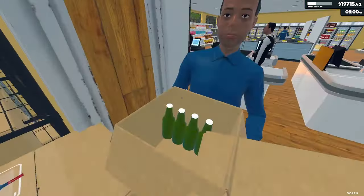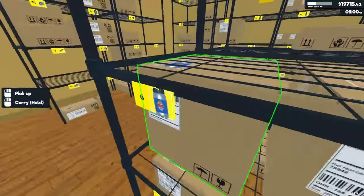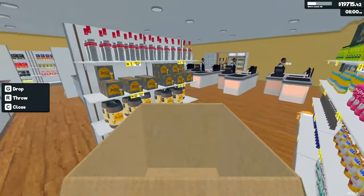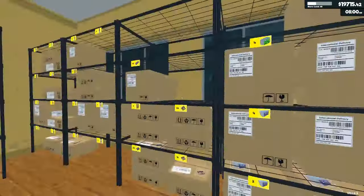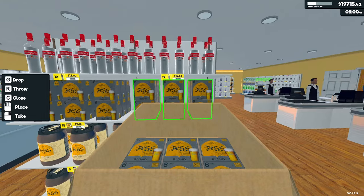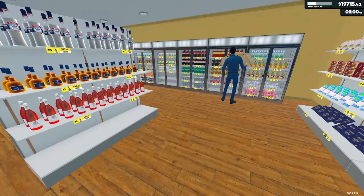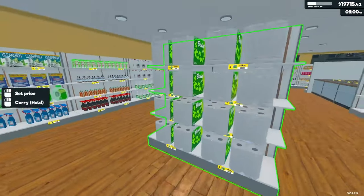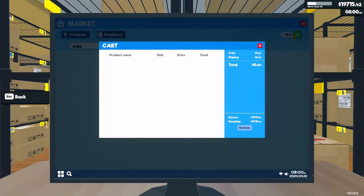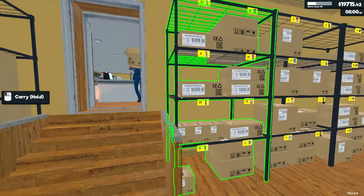Grabbing some kegs and stocking those since the crew hasn't gotten there yet. Getting some beer six-packs as well. Other shelves look good. Time to work on the order. We've got $19,715. Ordering four of each of the oils and a couple of salts. Getting a new flower — we always use flour here. Five hams ordered.